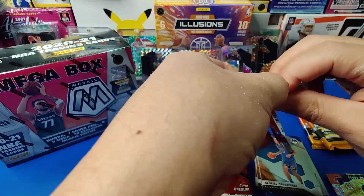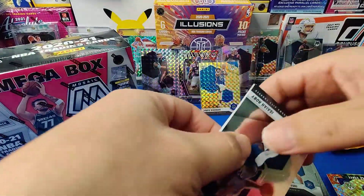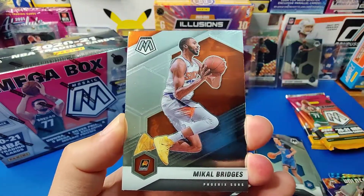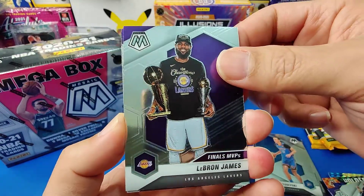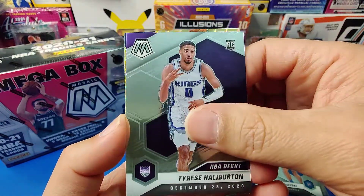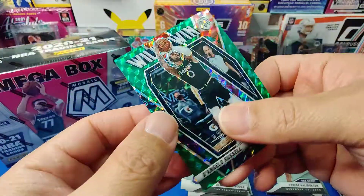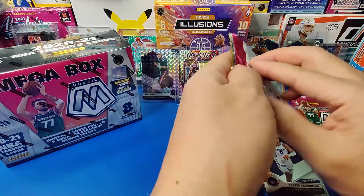Isaiah Roby, LeBron James, Mikel Briggs, Dennis Schroeder. Another LeBron James — Finals MVP. Tyrese Halliburton — NBA debut, not a rookie. Josh Okogie on the gold. And Wilder Wind Timberwolves green mosaic. D-Lo. Two more packs.